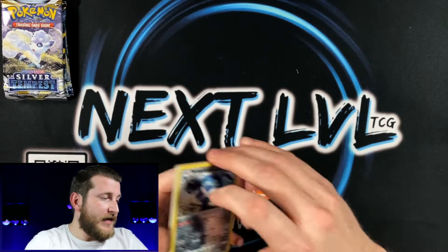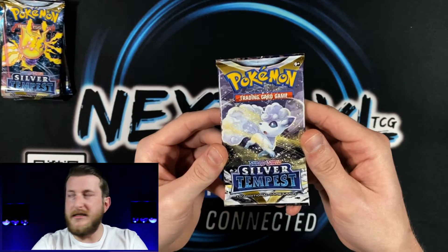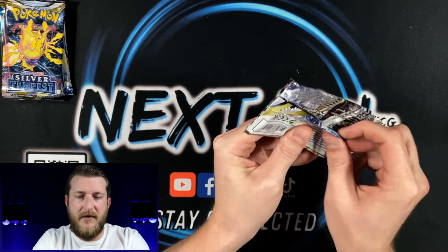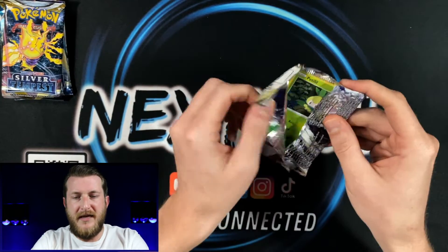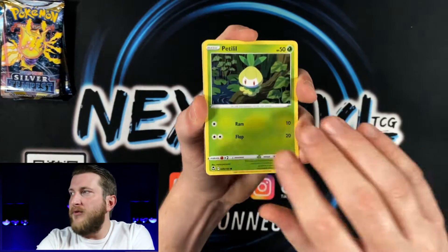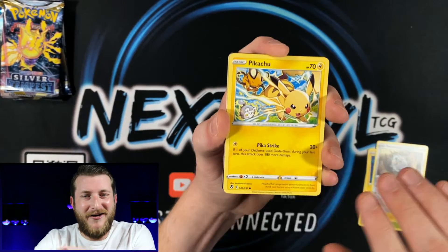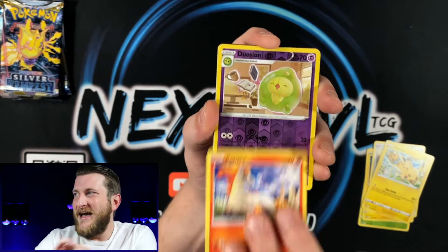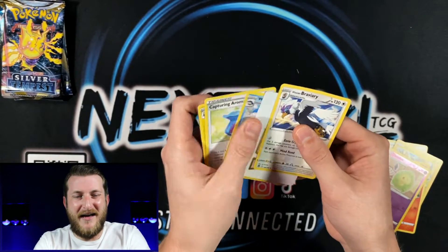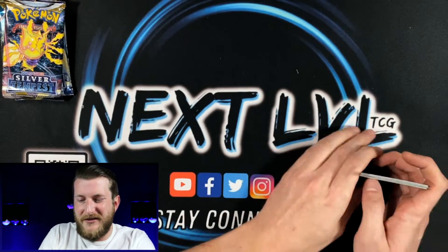I've definitely had mixed reviews on these. The last set to come out with six-pack booster bundles was Lost Origin, and it was pretty 50/50 for me — I got some decent hits but nothing too crazy. So I'm giving it another shot here with Silver Tempest. Hopefully we can pull something crazy today. Got a Duosion Reverse and a Hisuian Braviary non-holo. Still pulling non-holos here.